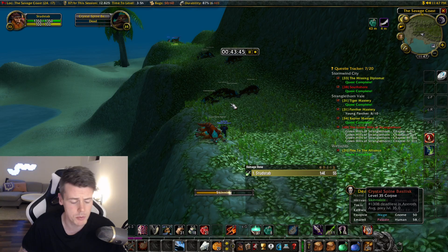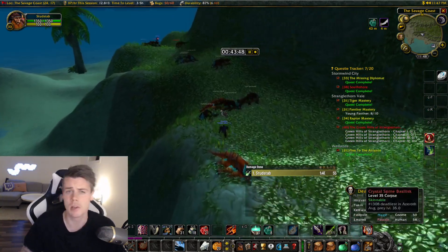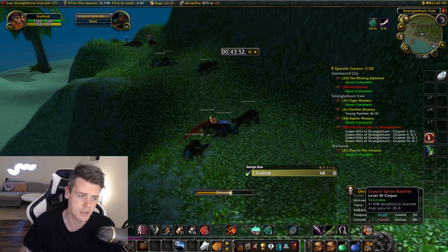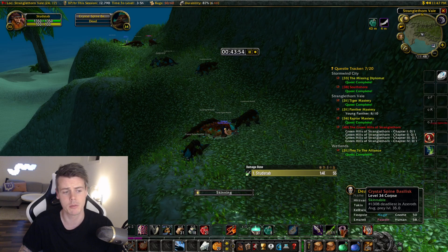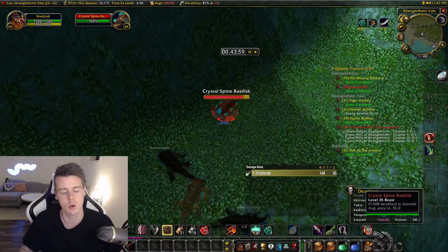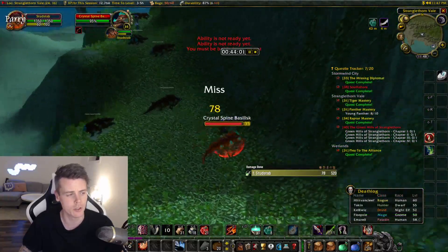They spawn super fast in a very small area, so you don't have to do a lot of movement. The mobs are fairly easy to kill. They have one ability that stuns you, but you can just walk back a couple of steps and it won't hit you because you pretty much have to be in super close melee range to get stunned.